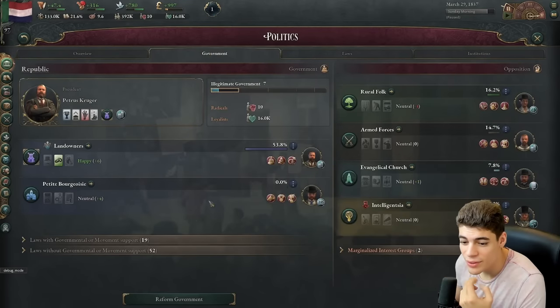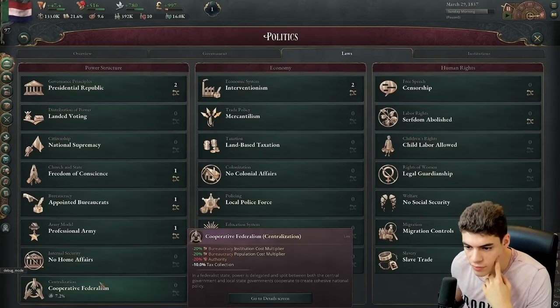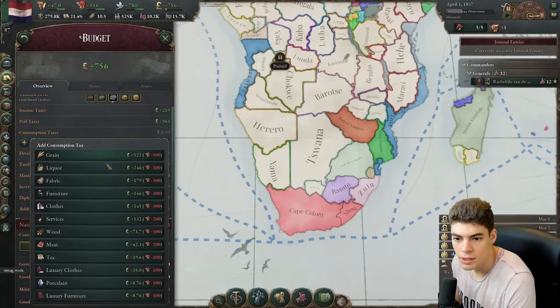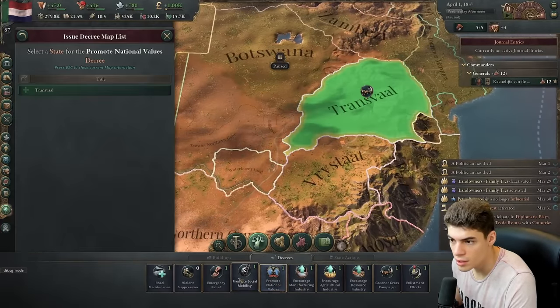The game got an update and we can't enact laws. Let's keep the landowners in charge for now. We have presidential republic, we've got voting, cooperative federalism — not feudalism, good job Blake. We have serfdom abolished but slave trade is legal. Religious schools — this is not a bad setup for a state. Consumption taxes: we can do one on liquor, that'll get us a bit more cash. Otherwise it's just grain. Let's get agriculture industry going, promote national values, and grab promote social mobility.